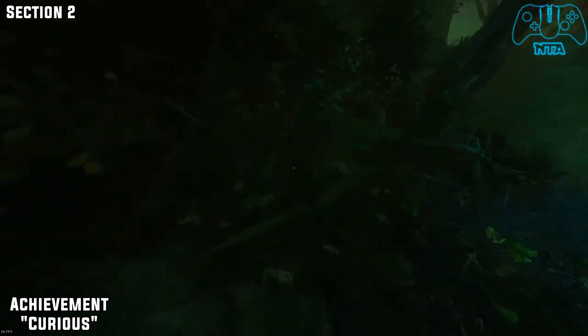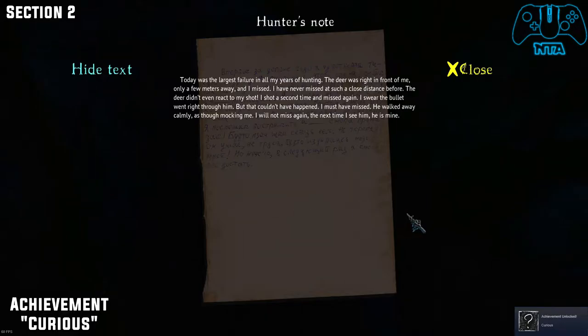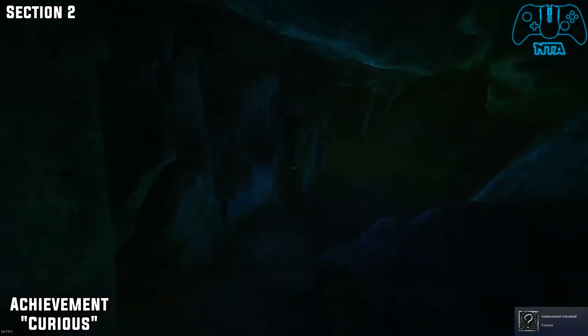Now for this one, you'll find an ugly looking picture on the wall — on the rock, sorry. Go into the bushes and then you'll get the Curious achievement.